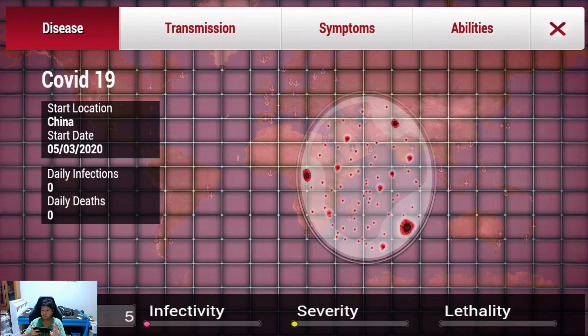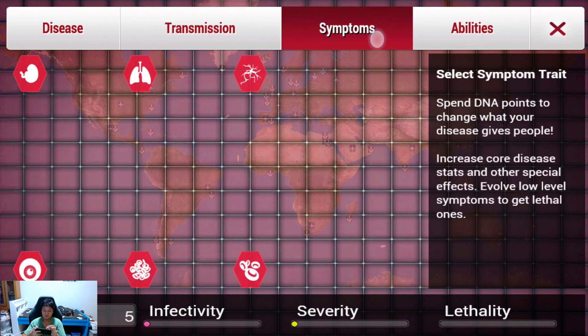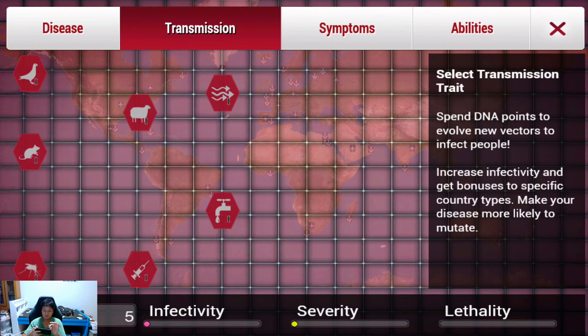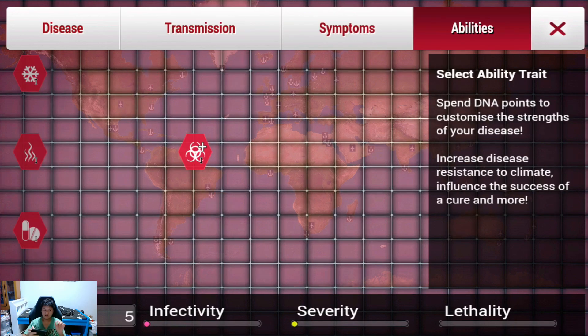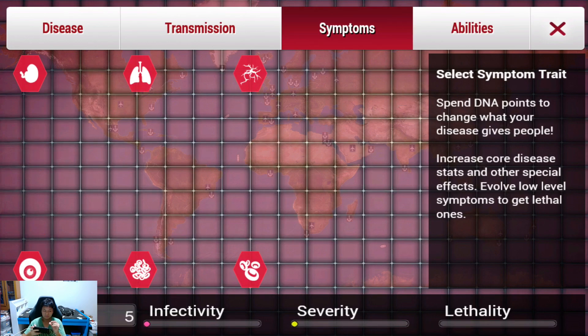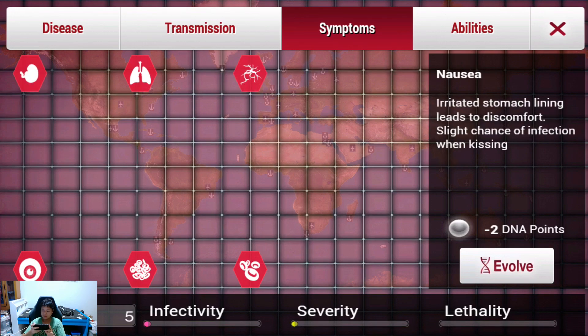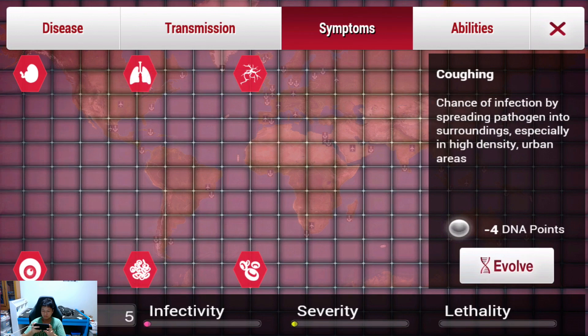I have played Plague Inc. before. The way to win is you want to keep evolving your transmissions but you don't want to make it fatal too quickly — if you make it fatal, they'll discover the virus and wipe you out. But today we are trying to mimic the virus as closely as possible. For symptoms, we have insomnia, coughing, nausea, rash — definitely coughing, so let's evolve that.